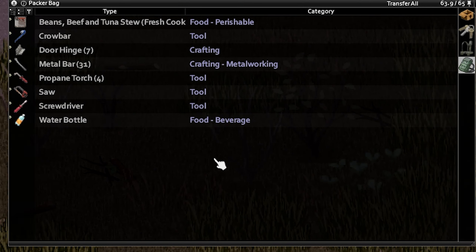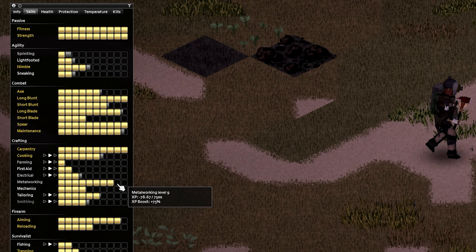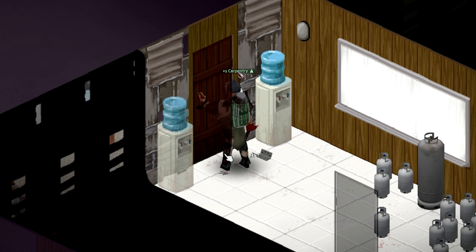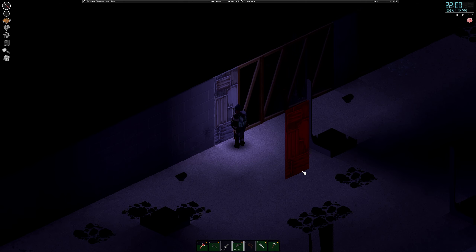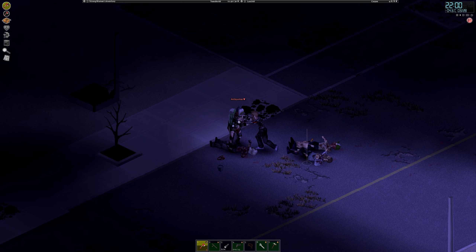Hard work pays off. And 31 metal bars later, Strong Woman is finally level eight metalworking, which means now she'll be able to make level two metal walls. But first she needs to repair her missing door. We're definitely gonna need a ton more metal, but this is a good start, and it's definitely gonna last longer against the zombie incursions.